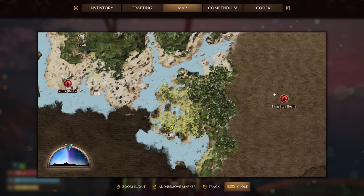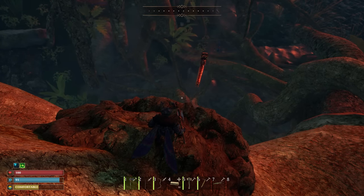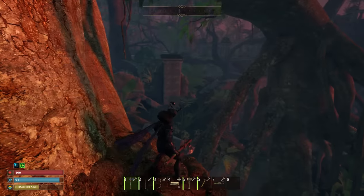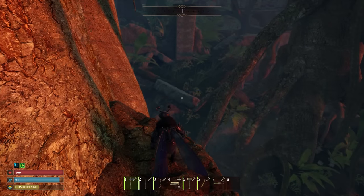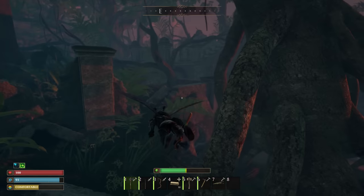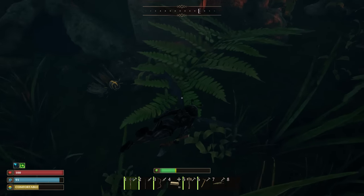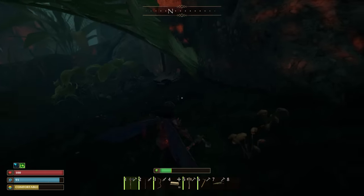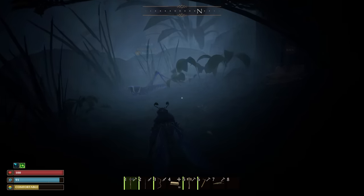I'm going to go investigate this King Stag Beetle. I don't think we'll quite be able to defeat him just yet - I think we'll need the iron tools for that. And in order to get the iron tools, we need the forge, and for that we need clay!